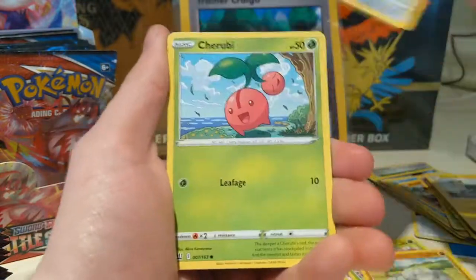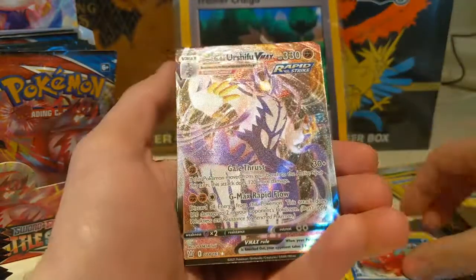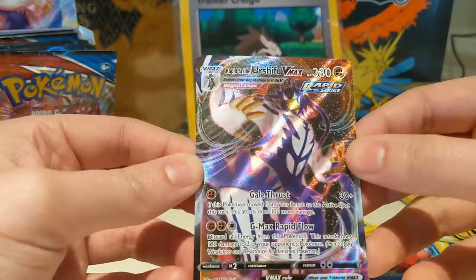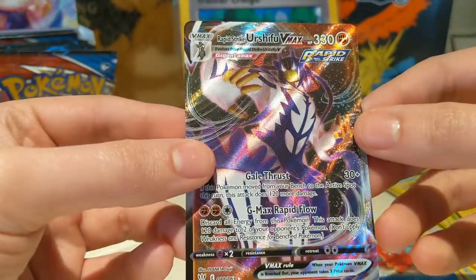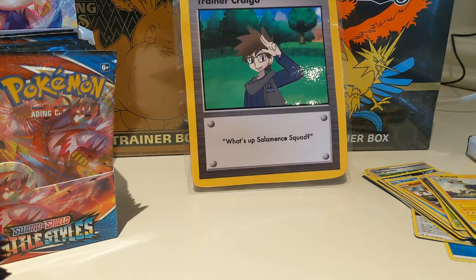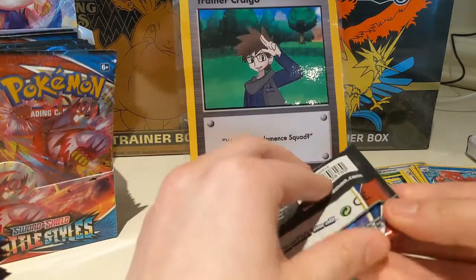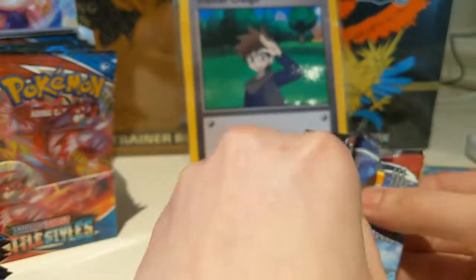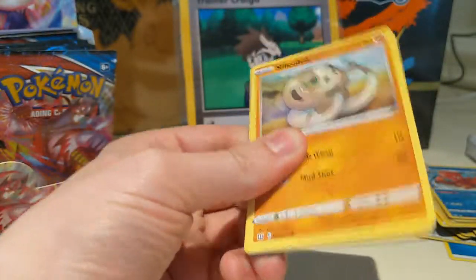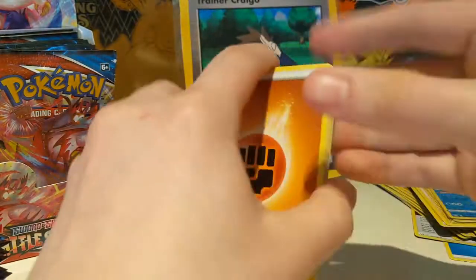Cheryl — Cheryl's a very nice full art. Mawile, Cherubi, Pachirisu, Chimecho, Octillery. And there we go — the Urshifu VMAX. I don't know if this is the alternate art, and I don't think that it is. But that is a very nice pull nonetheless. We only got one VMAX in the last box and it was a Victini, so it's nice not to see a repeat. I know there's a blue one — I don't know if that's the Rapid or the Single Strike version. Very nice looking card.